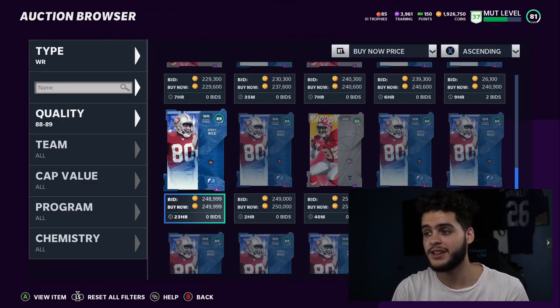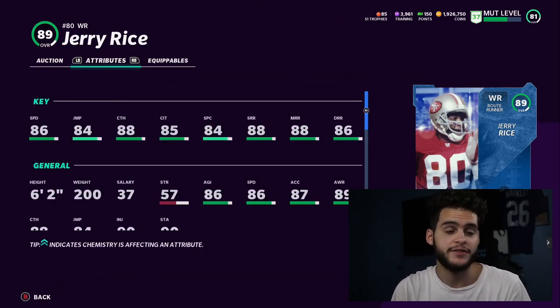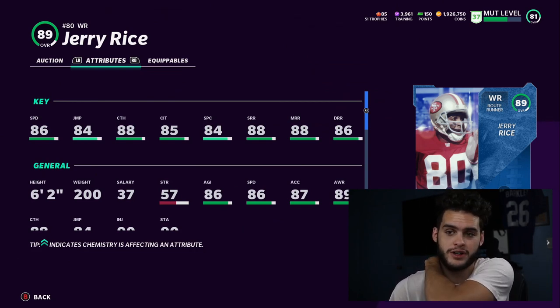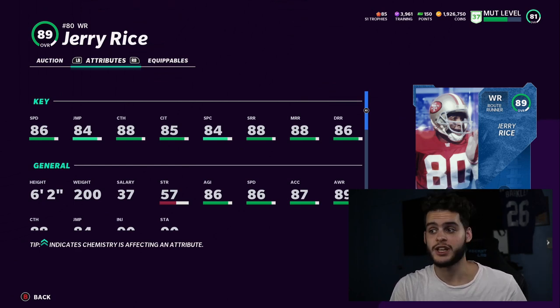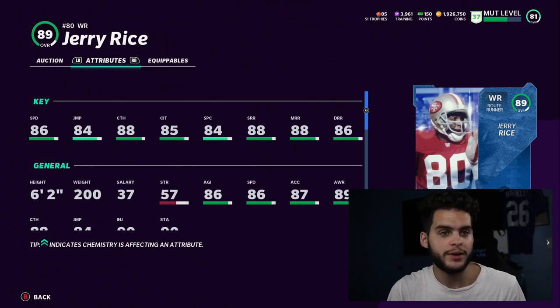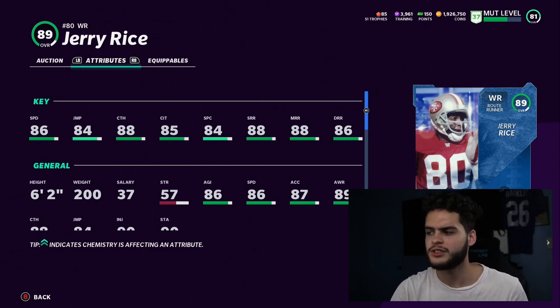Next on the list at number five is the 89 overall Jerry Rice. I used him yesterday — he drops a lot of catches, wasn't the best at contested catches. He's a crisp route runner though — great on curls, great on slants. But for his price and the fact that he's a legend, I don't think he's a long-term card. It's like fantasy when you draft a guy in the first round expecting a top-10 player. When you buy Jerry Rice, you're picking him to be the best wide receiver on your team, and he can't do that.